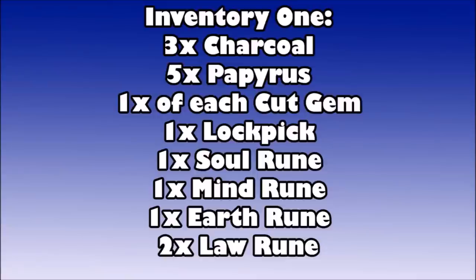For your first inventory you're going to want to bring the three charcoal and five papyrus, one of each cut gem from opal all the way to diamond — you don't need dragonstone or onyx. Bring at least one lock pick, one soul rune, one mind rune, one earth rune, and two law runes. Don't bother bringing much food, maybe a piece or two if you're lower level for when you get attacked by wolves. Make sure you leave some open inventory spaces as you'll have clutter you need to drop.